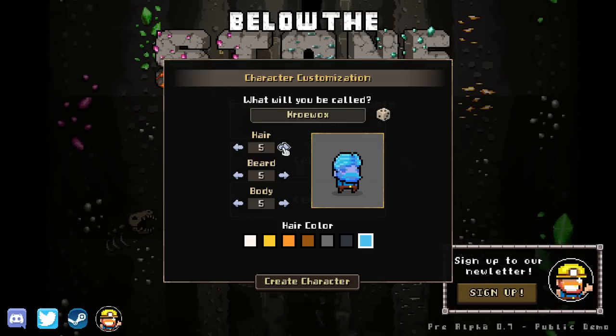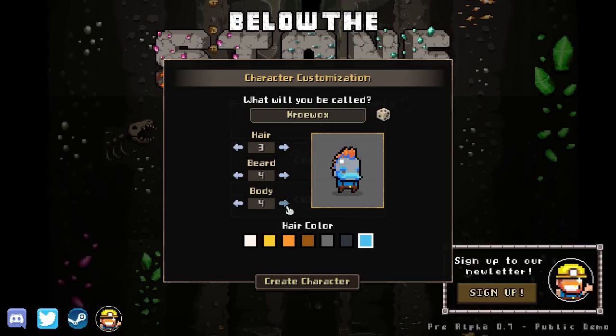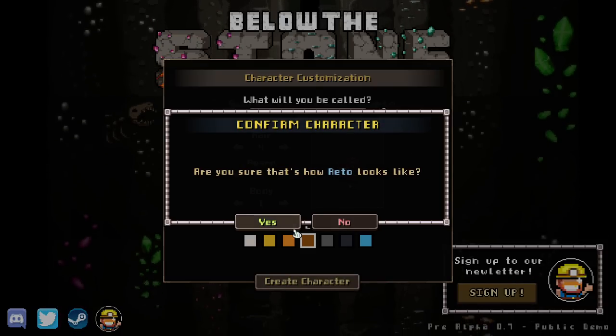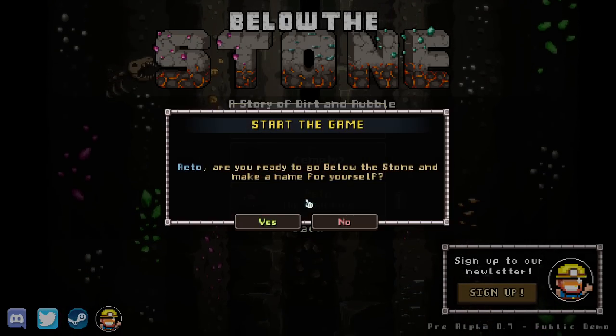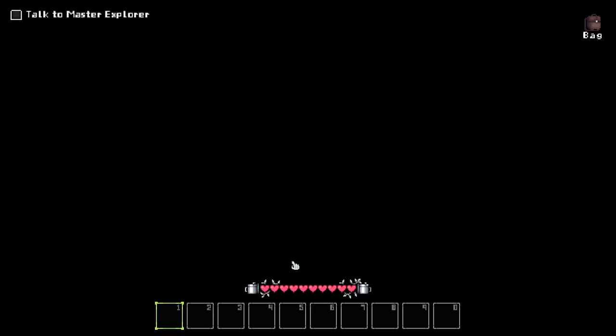I'm feeling empty slot three today. We got a little bit of a character customization thing going. Let me make a character. Tis I. Yeah, I'm sure that's what I look like — overalls and all. Are you ready to go below the stone and make a name for yourself? Sure.